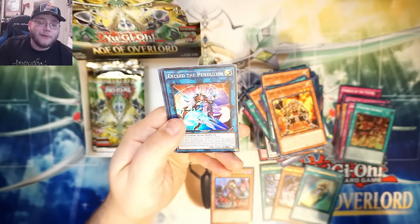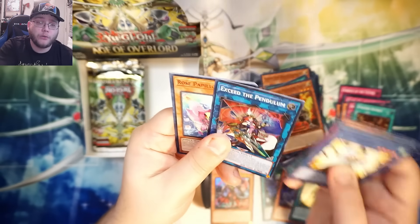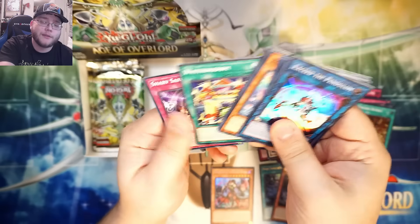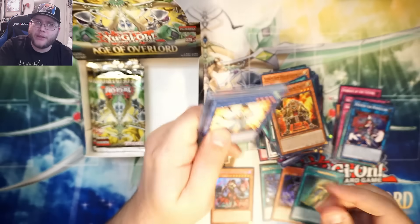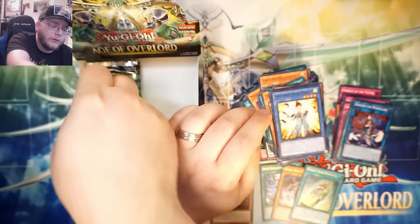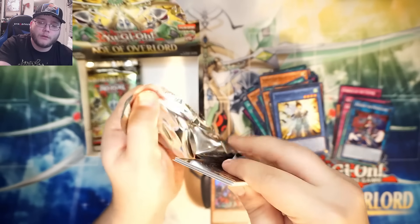Seed the Pendulum — that's a super, I'm kind of surprised. There you go — that's a good pendulum support card. Evolution Her — or Beyond the Pendulum, I think that was the English name. Couldn't think of it for a Link form.